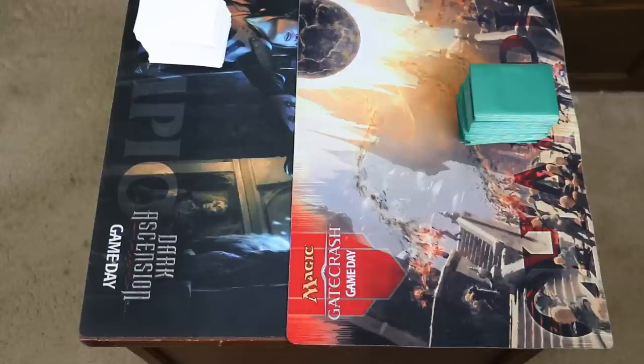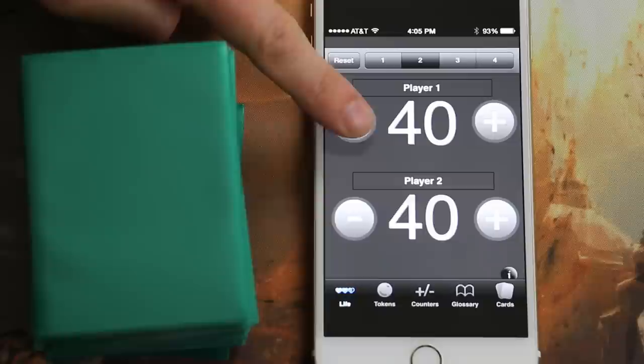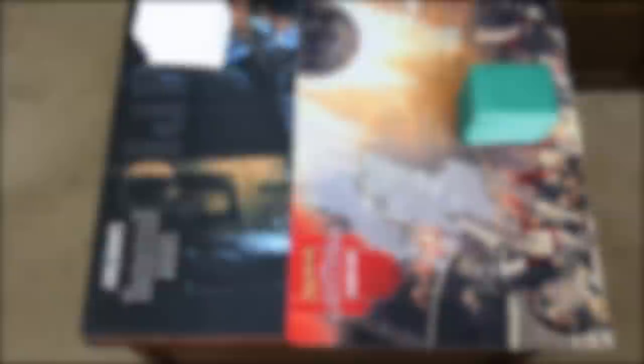How well does your Commander deck manage without the guarantee of your Commander? Can you still win without them? What else does your deck do? Finally, imagine that instead of starting at 40 life, you and your opponent each start with 20 life. How do you envision this game will go? At this point, you are playing Highlander. These differences usually make Highlander games much faster than Commander.